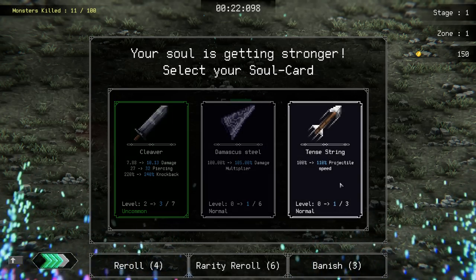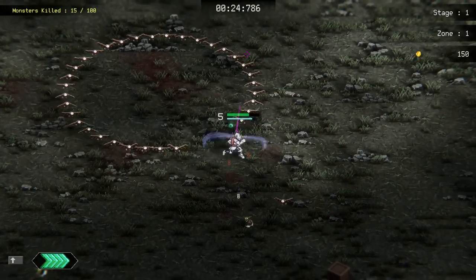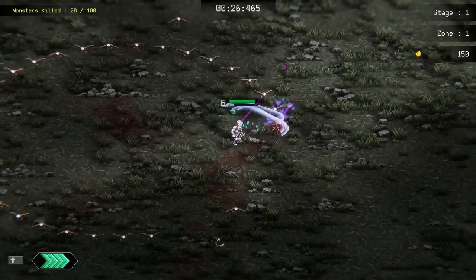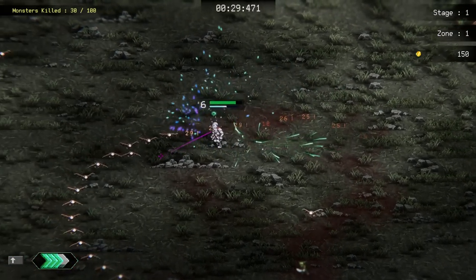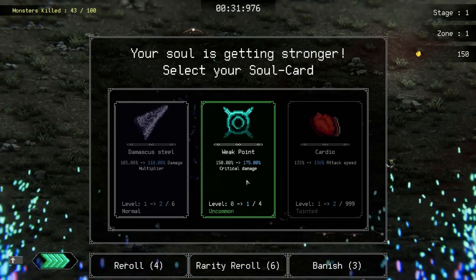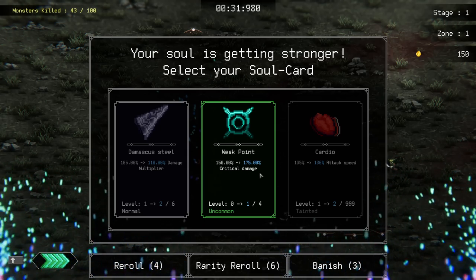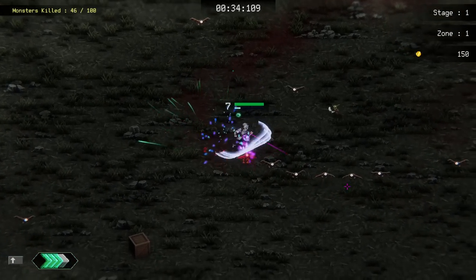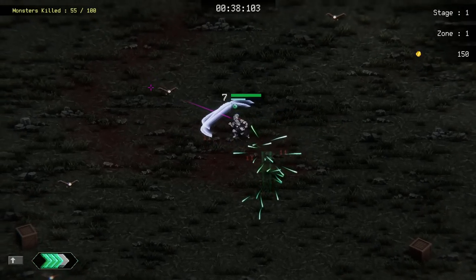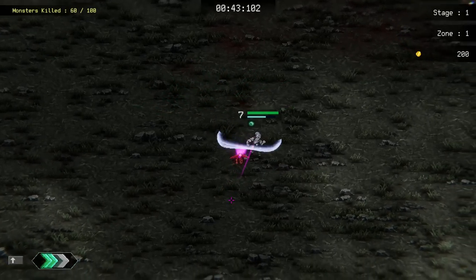Oil cleaver or damage multiplier — let's get the damage multiplier so we find it easier. Let's level up the cleaver. I want to hope that I'm gonna be lucky enough and get a katana or something here. I will go full-on crit build. Let's get the musk of steel for now — actually, was that a good decision? I don't even know.